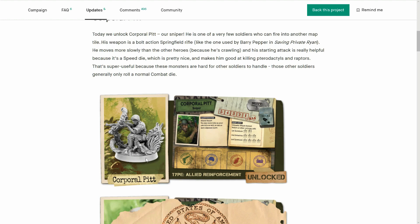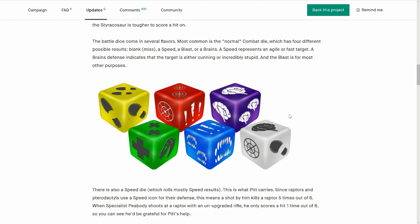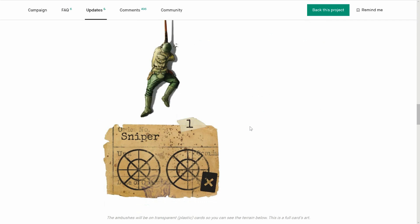Here's the sniper guy, looking really good. Combat here is talking about scare dice, speed dice, and medic dice. The custom dice really are great.